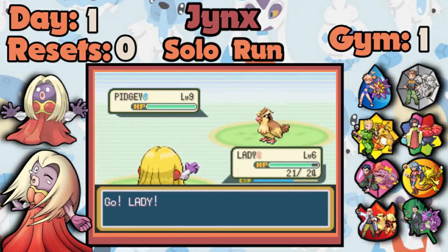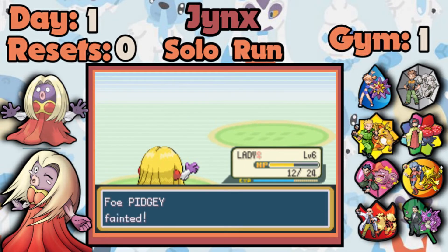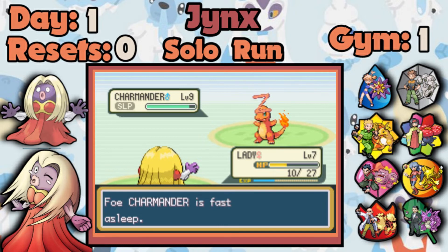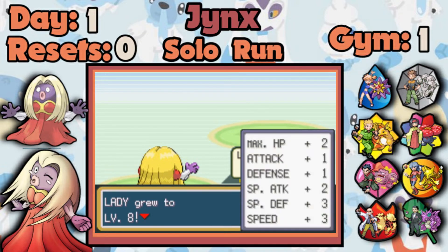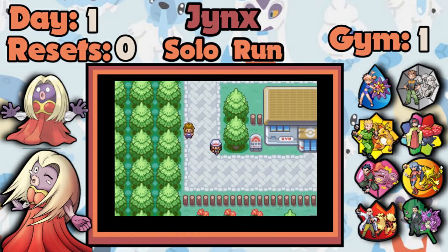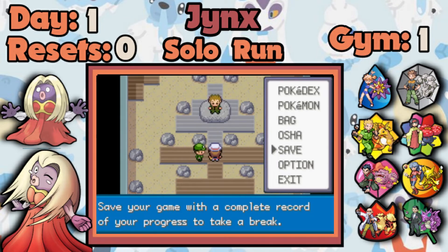Jynx starts with a very good special attacking Ice type with a 115 Special Attack, so I just go straight and try the optional level fight as well. The only thing that helps here is the sleeping move. Usually I start these runs with the pre-evolution, not the final form — even in the Exeggutor run I start with Exeggcute. But in the case of Smoochum I miss out on Lovely Kiss, and only get Sweet Kiss, which causes confusion rather than sleep. I obviously prefer sleep much more than confusion.